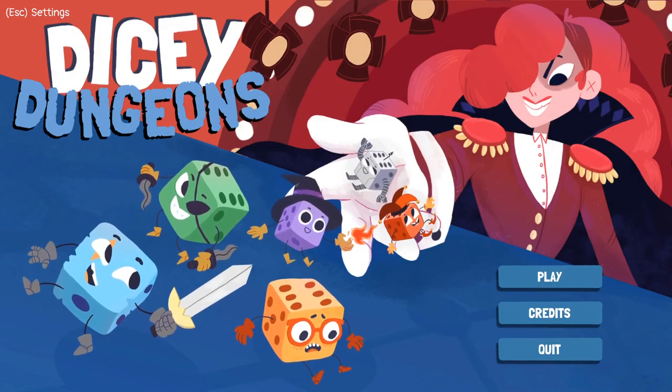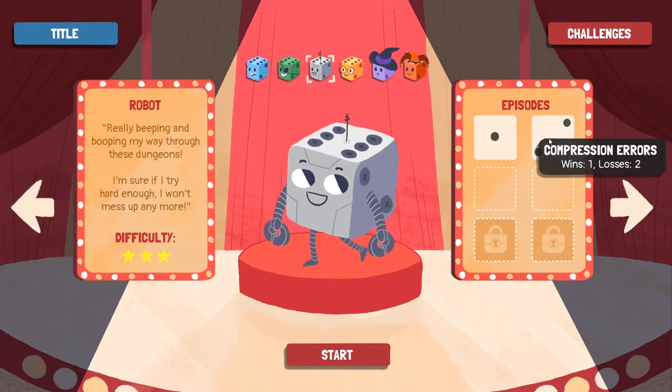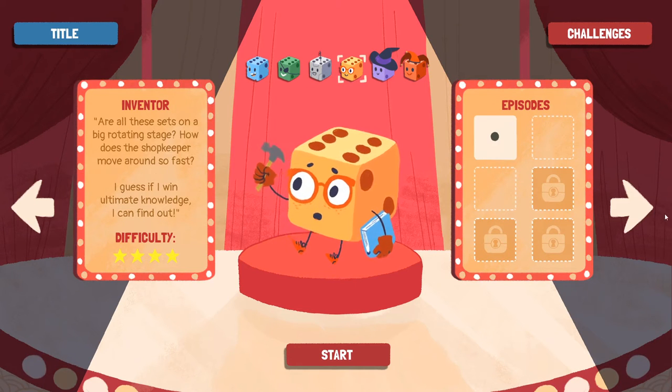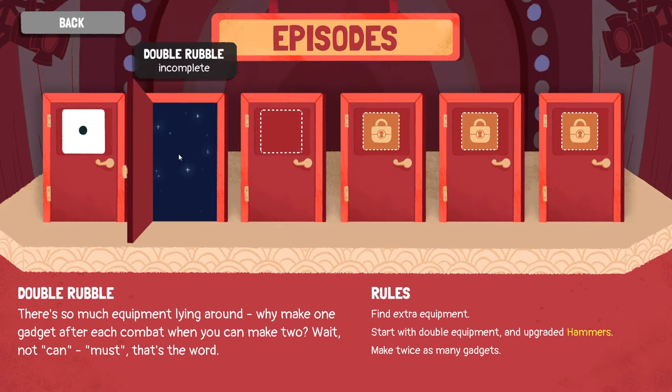Hey everybody and welcome back to Dicey Dungeons. In the last video we did the robot and compression errors. This go round we are going to do the inventor and do double rubble. So double rubble - there's so much equipment lying around, why make one gadget after each combat when you can make two? Wait, not can - must. That's the word. So you have to find extra equipment, start with double equipment, and upgraded hammers make twice as many gadgets. That's not good.